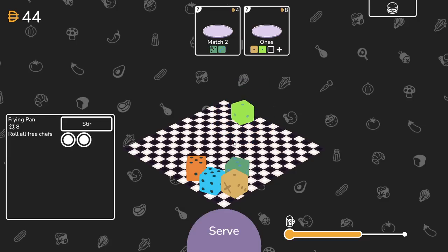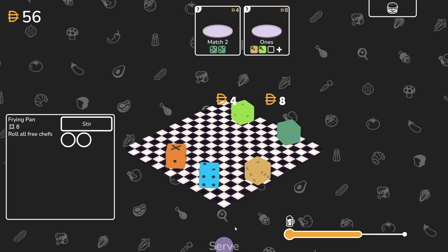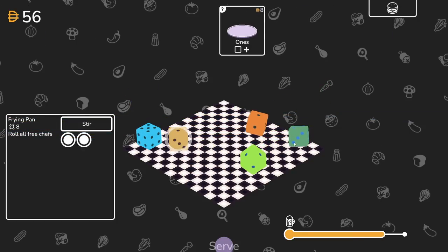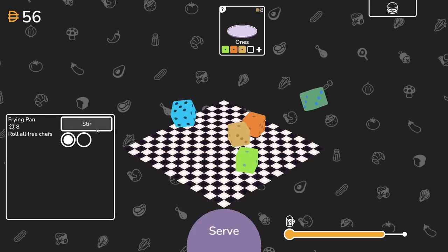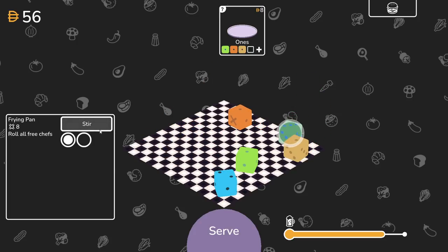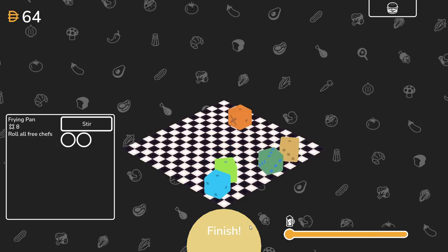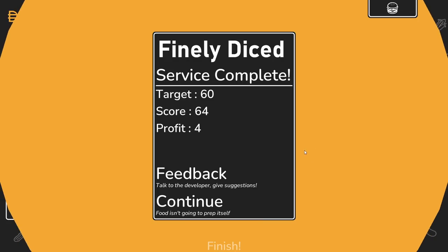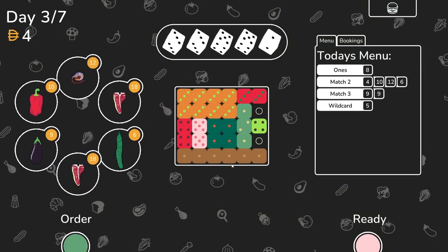If I serve and roll more ones, I'm pretty sure it doesn't help. We need ones - that should be pretty easy. See how many ones we can jam in there. Finally Diced - target 60, score 64, profit 4. That could have been bad. We could have had a problem there. We got a lot of ones. Eight value - the match two. What's up with the match two being worth four? The pumpkin does that.